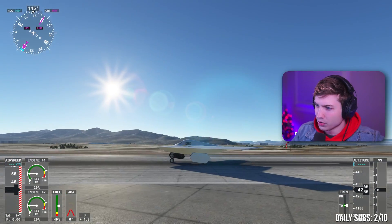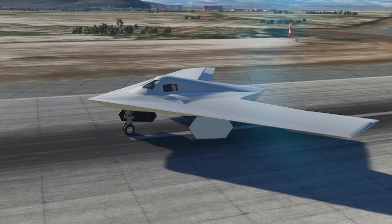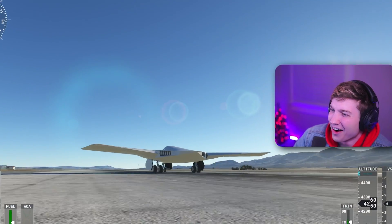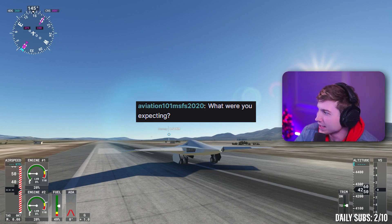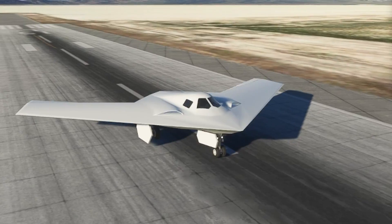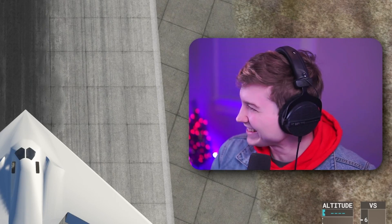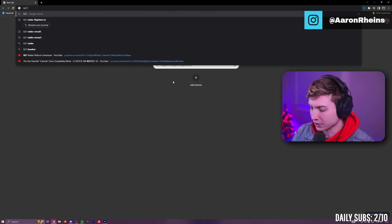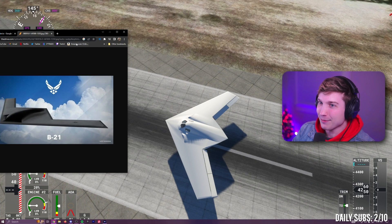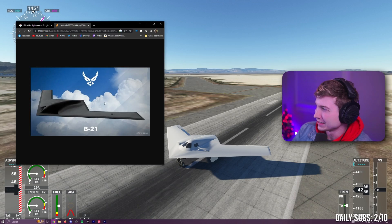Oh lordy lord. This thing is horrendous. This thing is terrible. What the hell is even that? What is this? What were you expecting — at least the shape to be right? What shape is this? I guess we gotta fly it. That's so bad. B-21 Raider — y'all see what it actually looks like. This is the official image put out by the Air Force. That ain't the same thing. You're telling me that's the same? It's so bad.